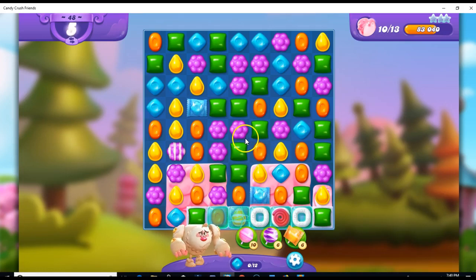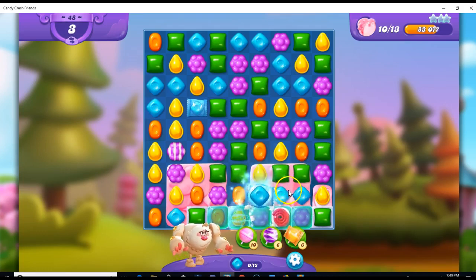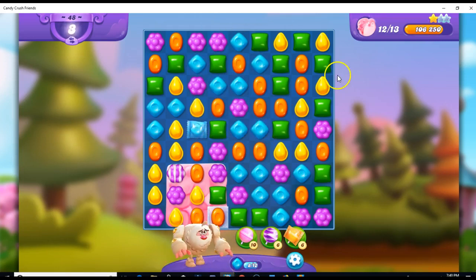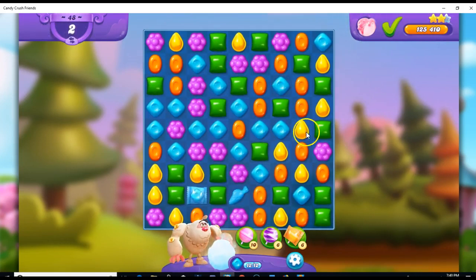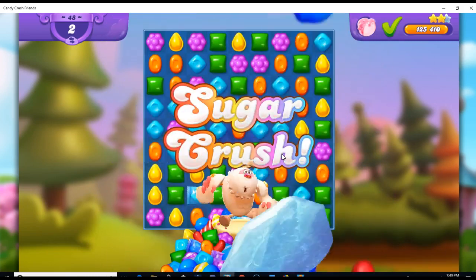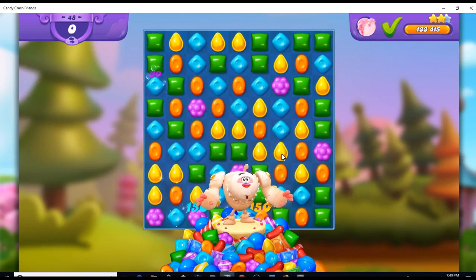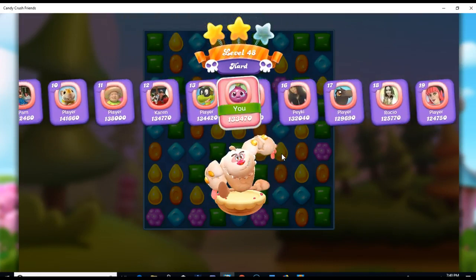I can make some specials here, but I like this instead. Now I can set off that wrapped candy — it's collecting some more cyan, it's clearing things out. So with two moves left, even though I made some mistakes, even though this is a hard level, if you play relatively well I think you'll be able to get it. You can make some mistakes and still recover from them if you don't let them get in your head too much.